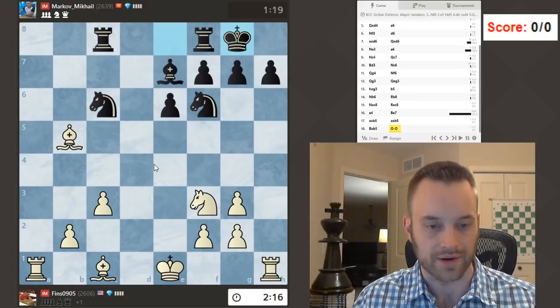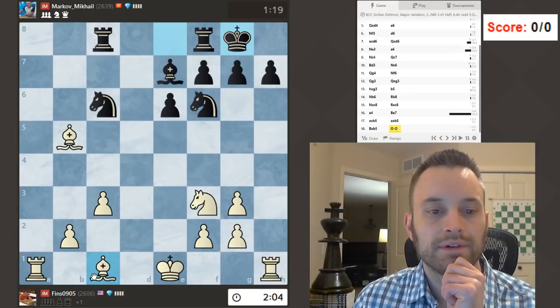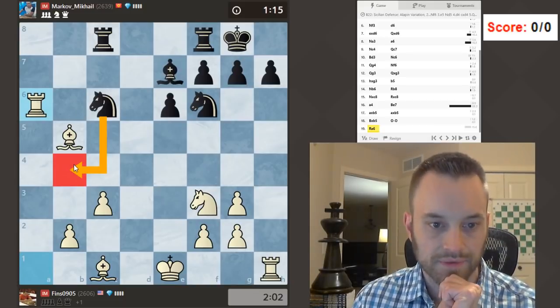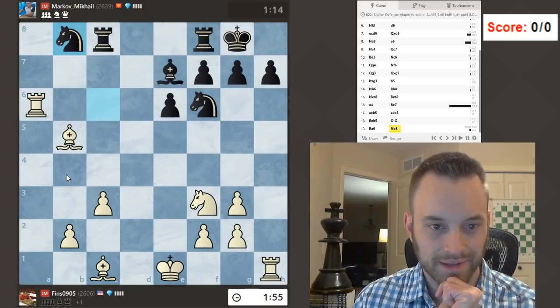Okay, bishop e7 — Black is going to sack a pawn. They're just going to castle now. This is a nice development for me. I could keep my king in the center. Let's go bishop e3. Knight d5. Let's go rook a6 instead — ooh, maybe I'm inviting this move. Speaking of blunders, I'm glad my opponent didn't see that. I think that might have been a problem. Let's go here.